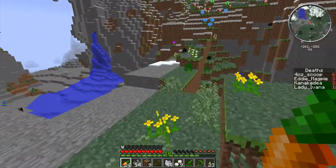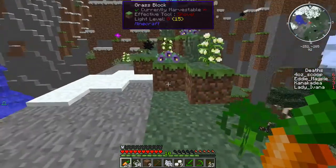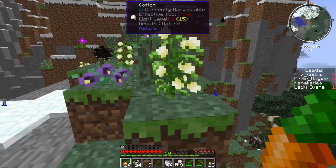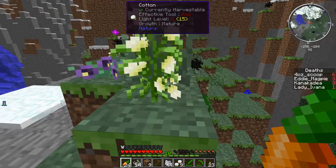I actually gave up breaking tall grass because it gave me nothing, but I managed to find some Natura cotton plants. I'll just drop off so much of this stuff. I like Botania — I think it's a great concept, a wonderful idea.